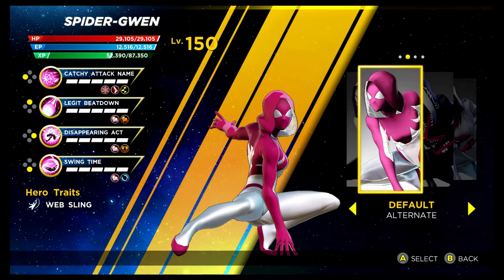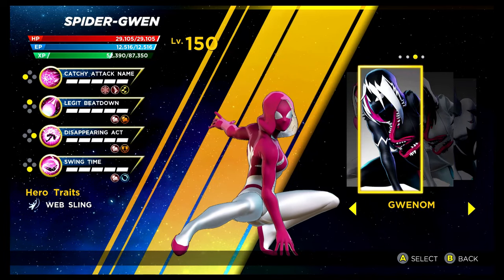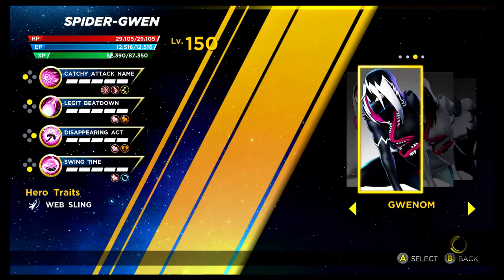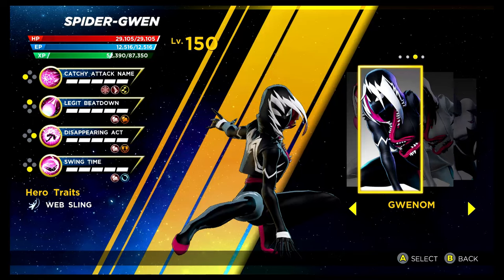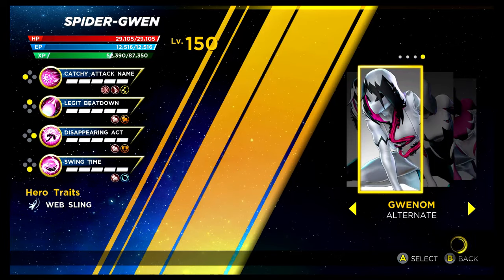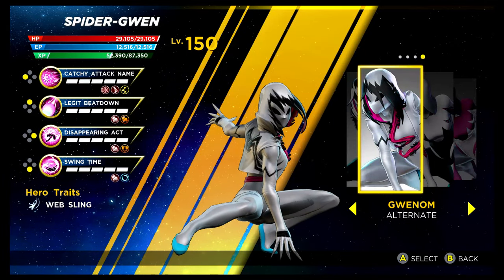Spider-Gwen is up next. To unlock the base recolouring, which I'm not too keen on, you need to get 34 stars in the Psy Infinity Rift. The Shield Depot costumes are Gwennam — looks completely awesome. Looks great that one. And then you've got the recolouring as well, which actually looks really nice. They both look great. That's Spider-Gwen.